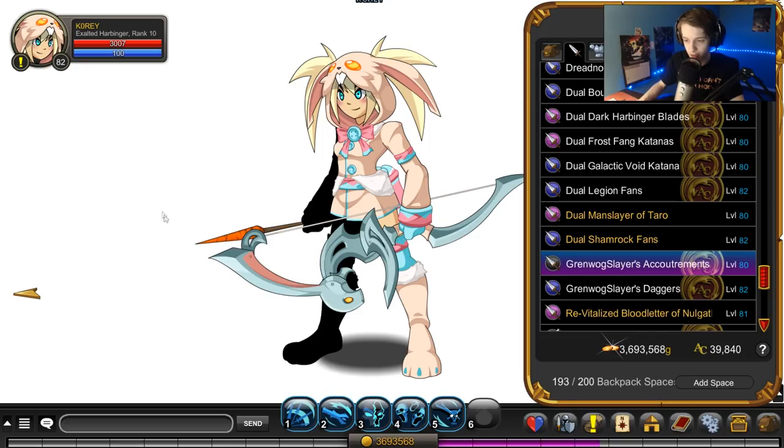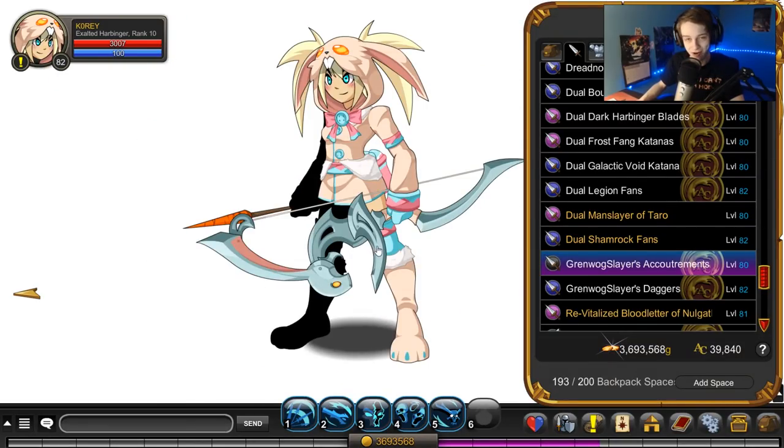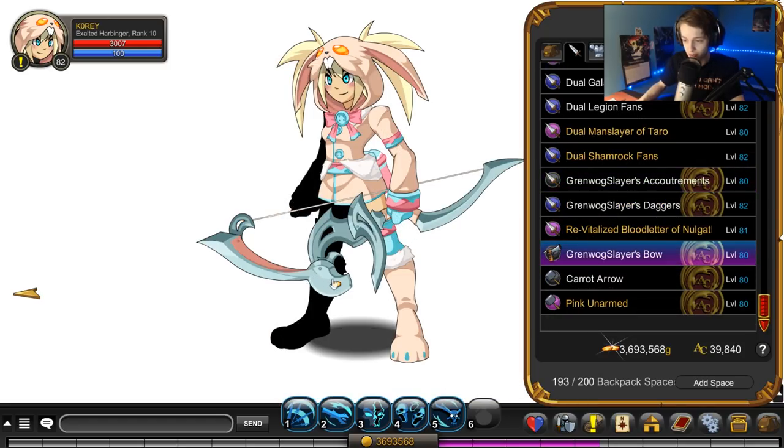We got a bow and arrow. It's kind of rare that we get bows added to the game, so pretty cool. The arrow is a carrot — nice little touch. Just the bow by itself, no arrow. I think this one would be used more than the carrot one, but still very nice to have the option if you want just the arrow by itself — that's also an option.